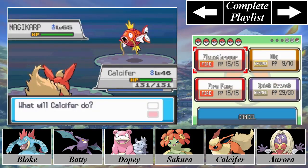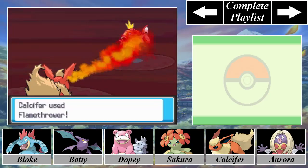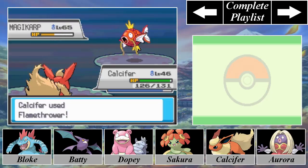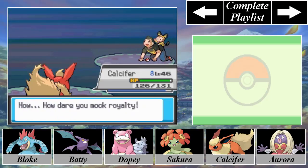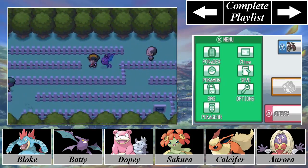Can a Magikarp survive a Flamethrower? A level 65 Magikarp versus a level 46 Flareon that has the type advantage — what does a Flamethrower do against this thing? That tells you how horrible Magikarp's stats are — the level 65 Magikarp can't even survive a Flamethrower from a Flareon. You got the type advantage and the level advantage and you still lost. He says 'How dare you mock royalty?' What's royal? Your Magikarp at level 65? Either way, we've got more important things to do than worry about that.